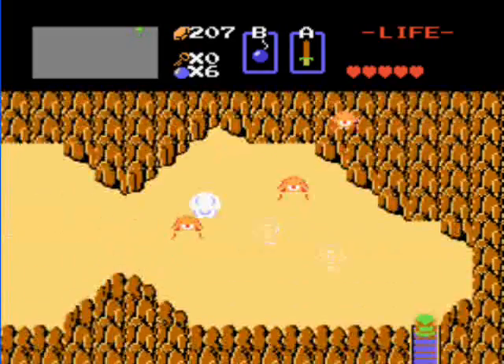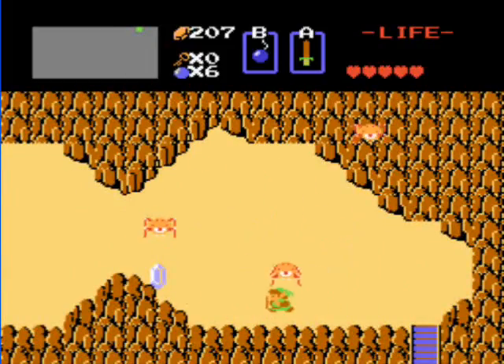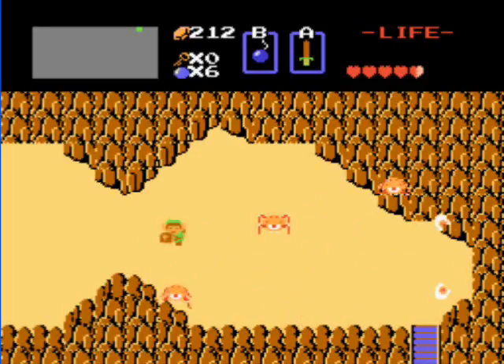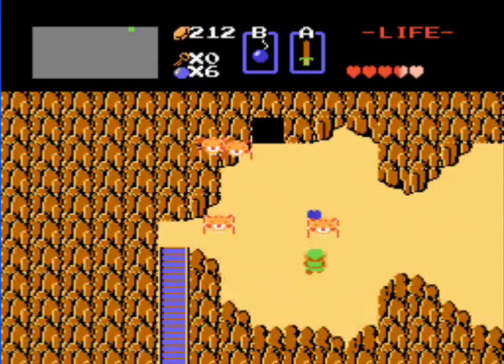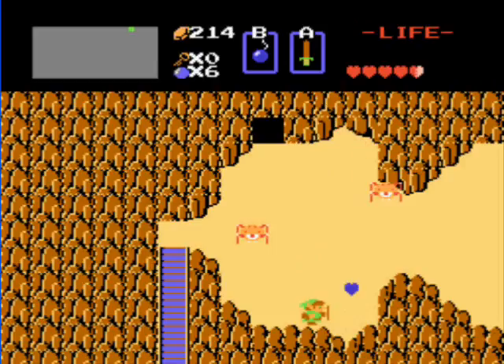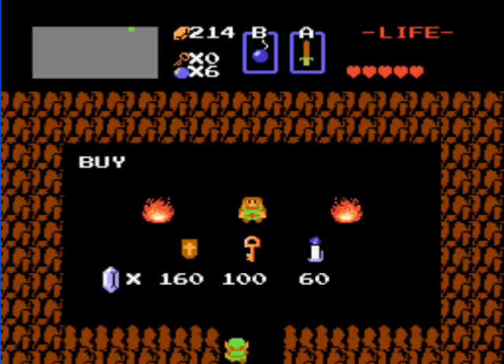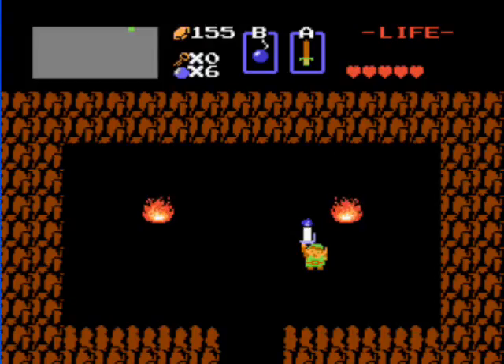Go up these stairs and kill the Tektites that are up here — more red Tektites. They annoy me as well, but not as much as Leavers. You've got to be careful not to get cornered, because the Tektite will jump on you. They're a lot harder to take out without sword beams — when you do have sword beams, just stay back and take them out from afar, because slow and steady wins the race. This will be the last thing we do in this chapter — just pick up the blue candle, and I'll see you next time. Bye.